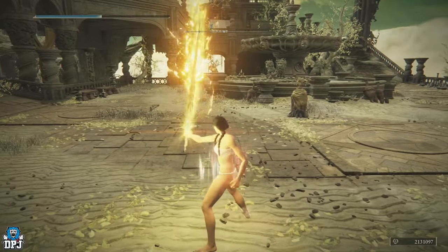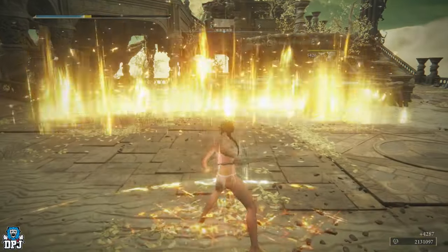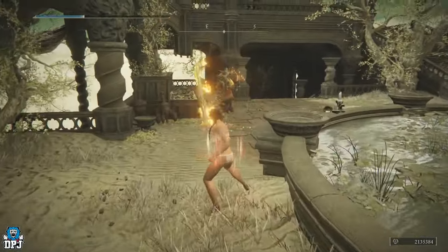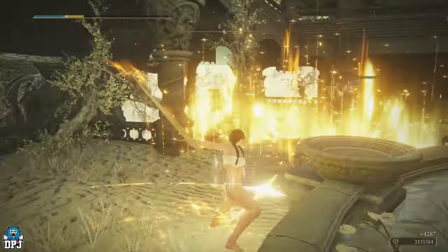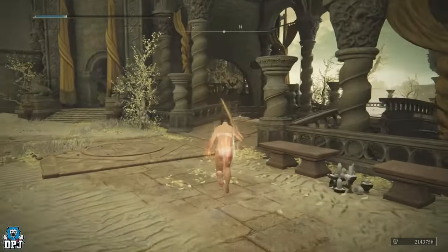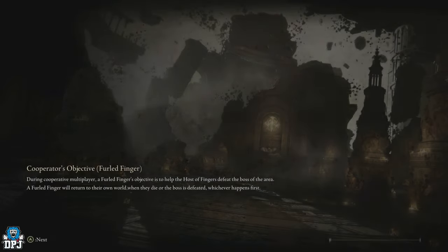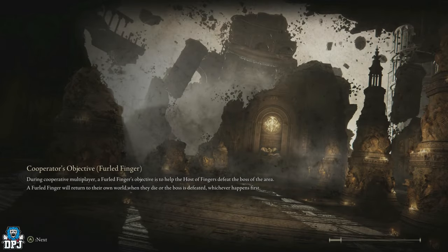Take out these here as well — they should always be able to be hit but they'll just ignore you completely. Then you can just take these two out and fast travel back to the grace. Rinse and repeat — it really is as simple as that.